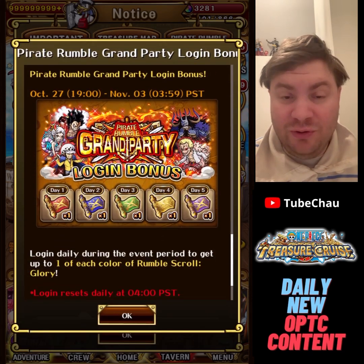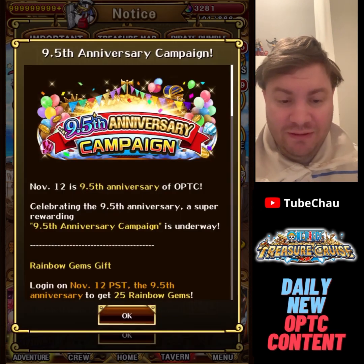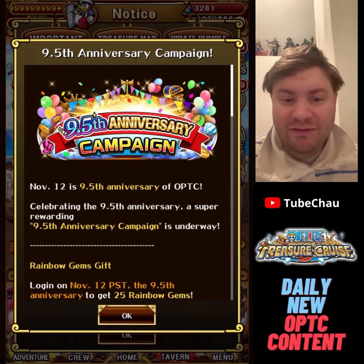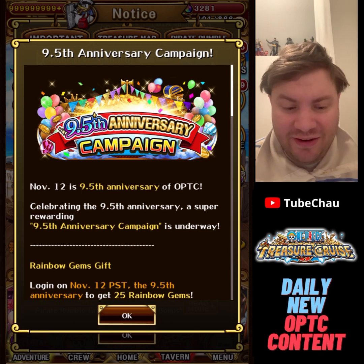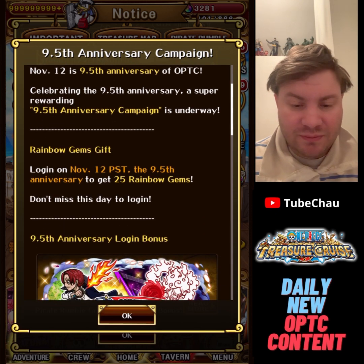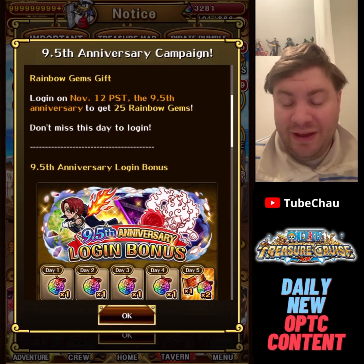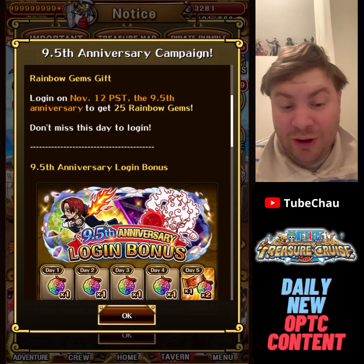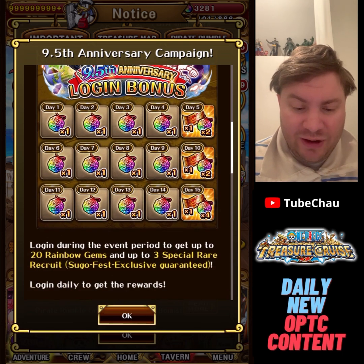Grand party login bonus like usual, but nothing noteworthy at all. We have a half anniversary campaign, and as you can see, we're getting close to the 10th anniversary, which is going to be in May next year. Going to be interesting to see what happens then. We'll be getting 25 gems for the half anniversary, which makes sense since we usually get 50 for the full anniversary. We'll also have a half anniversary login bonus.